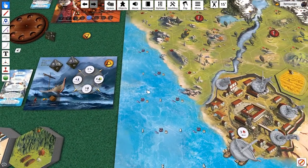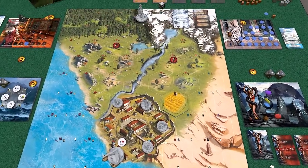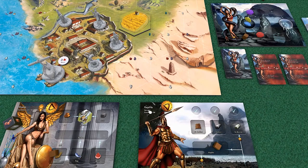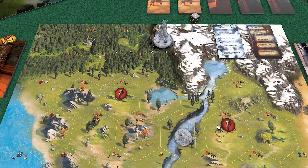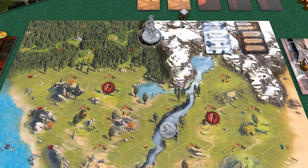Our Hoplite can see some more enemies coming, so he's probably going to want to move closer. He's got a speed of two, so he can move two hexes. We'll go one, two, and turn to face them - that doesn't really matter, it's just for thematics. He'll be kind of ready to slow them down when they get closer.